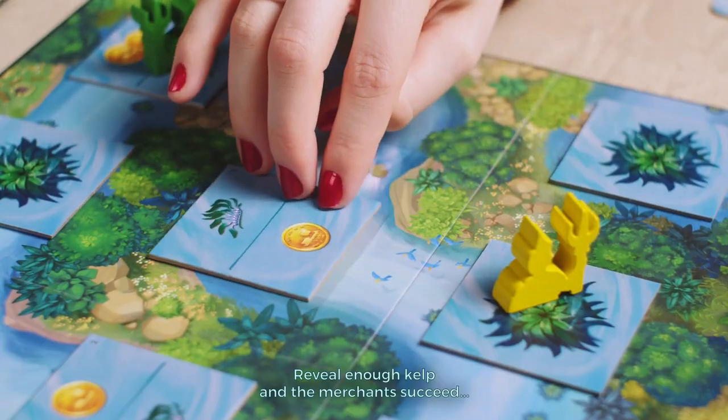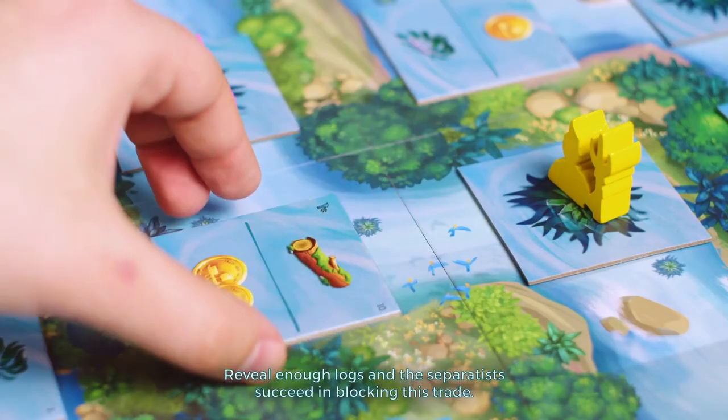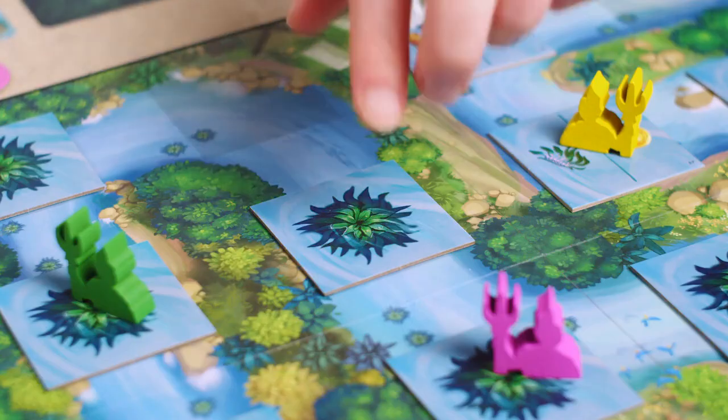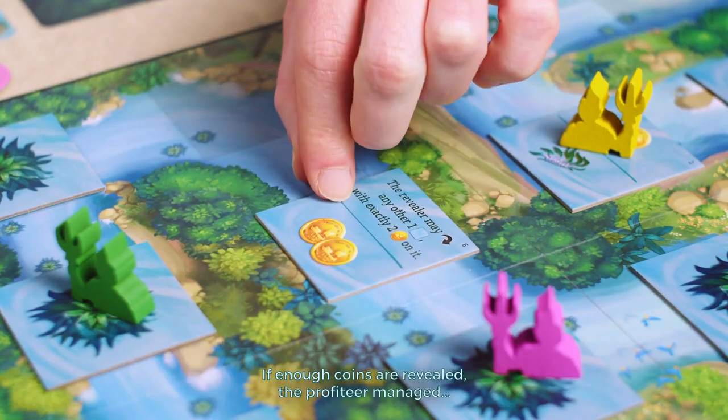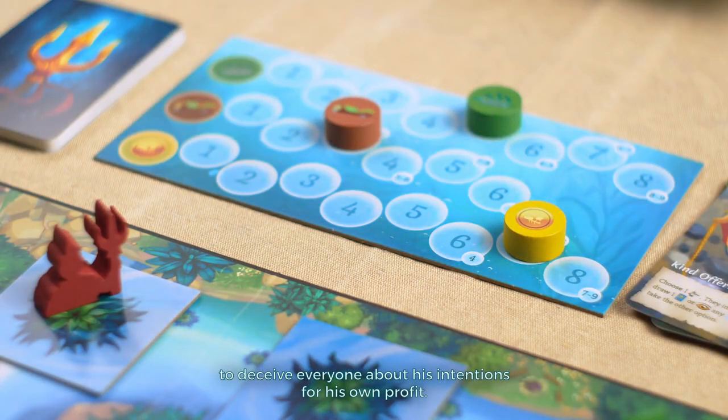Reveal enough kelps and the merchants succeed in growing their trading business with the humans. Reveal enough logs and the separatists succeed in blocking this trade. If enough coins are revealed, the profiteer managed to deceive everyone about his intentions for his own profit.